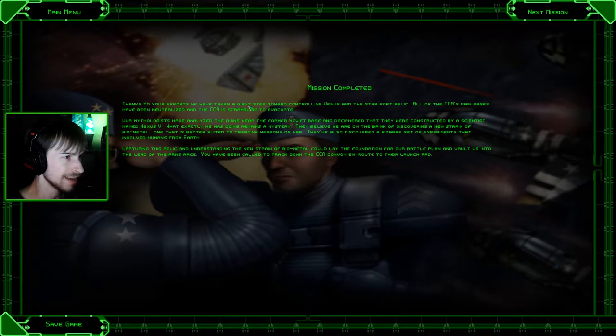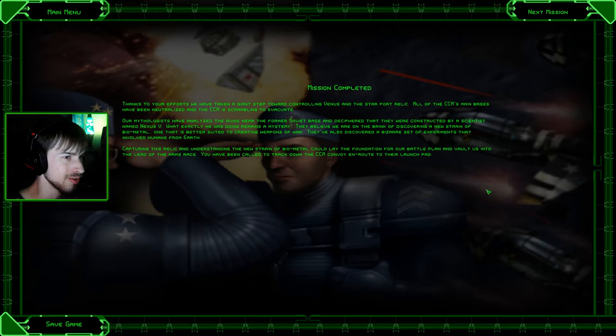Thanks to your efforts, we have taken a giant step toward controlling Venus and the starport relic. All of the CCA's main bases have been neutralized and the CCA is scrambling to evacuate. Our mythologists have analyzed the ruins near the former Soviet base and deciphered that they were constructed by a scientist named Nexus V — what exactly he was doing remains a mystery. They believe we are on the brink of discovering a new strain of biometal that could literally raise us up amongst the gods. We are going to proceed to NSDF Mission 8 next time — hope you guys enjoyed this. If you liked it, give it a thumbs up. Until next time, this is CS, signing out.